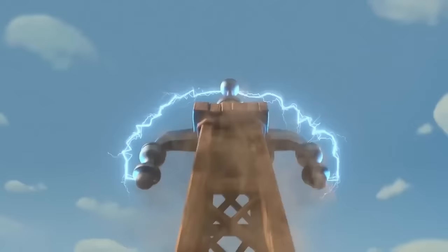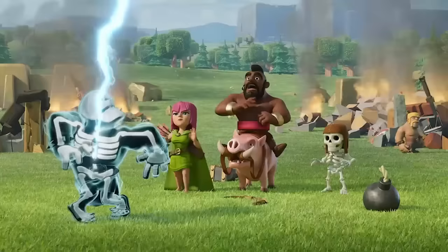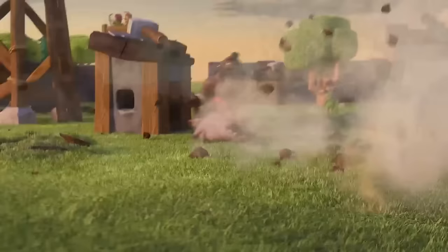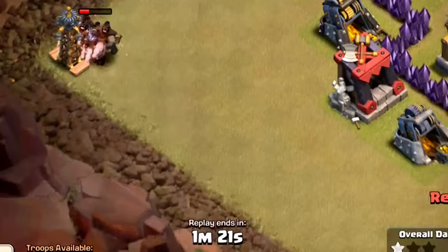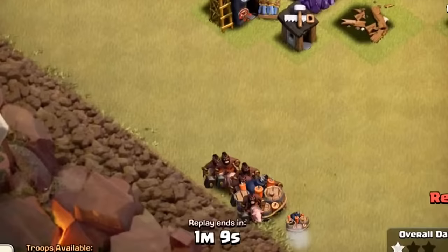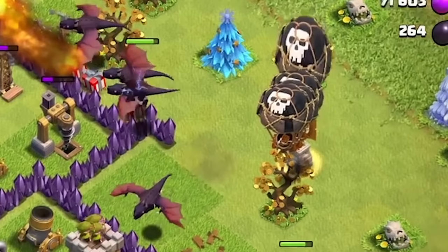The other thing that made this strategy so good was that it really messed up defense-targeting troops such as hog riders and balloons, which were also some of the strongest and most used troops in the game at this time and at that town hall level. Typically you would only have some hog riders or balloons alive by the end of your attack, depending on your strategy, and so those troops would go for the Hidden Teslas first instead of getting rid of any non-defense buildings in the base. This would cause them to take up even more time, and in most situations the attacker would definitely run out of time, especially with balloons considering how slow they already are.